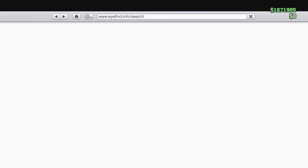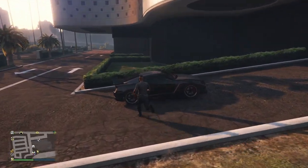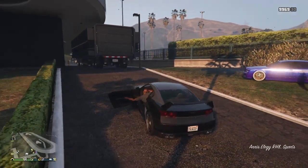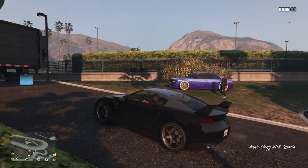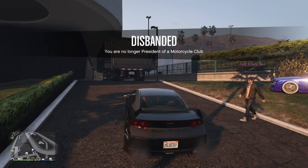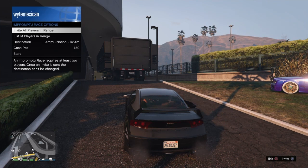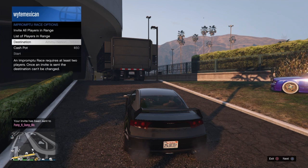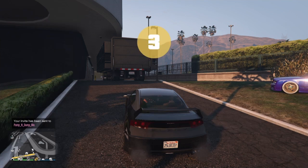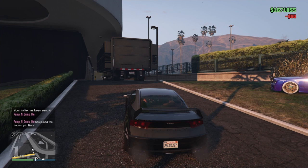Some other requirements: whenever you have a free car, or any car you want to transfer — something you don't want — get in that car. You cannot be President, Club MC, or CEO. You want to start up an impromptu race, then invite your friend. Wait for the countdown, then quit the race.